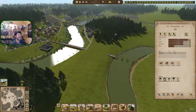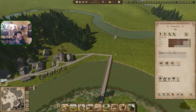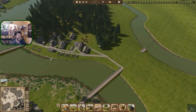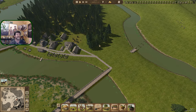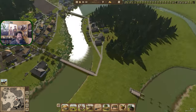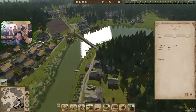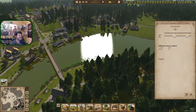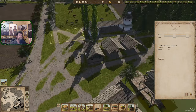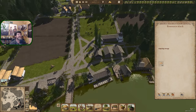I want to do those burbage plots. The row houses would look good in here somewhere, but it's an expensive build so I can't just place it, say 'that didn't work,' tear it down, and do another one. I need to know they can reach the market, and I don't know how to verify that. I need to get this granary emptied out.